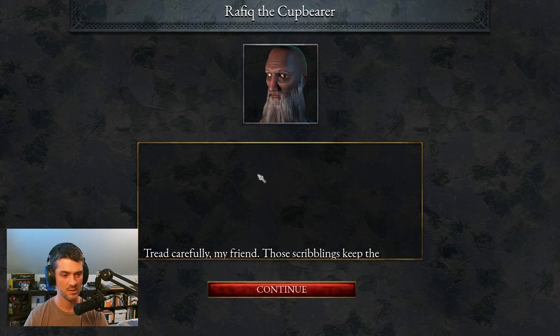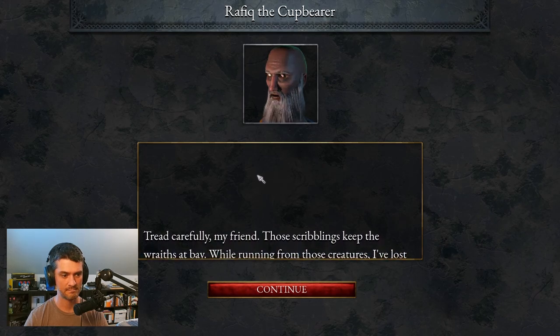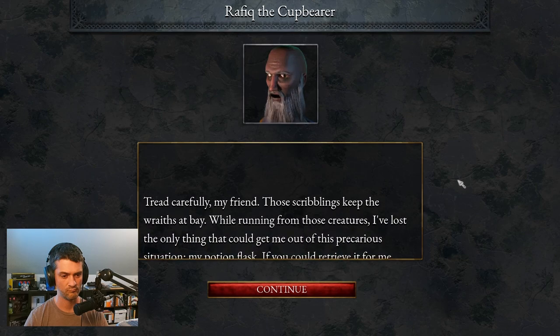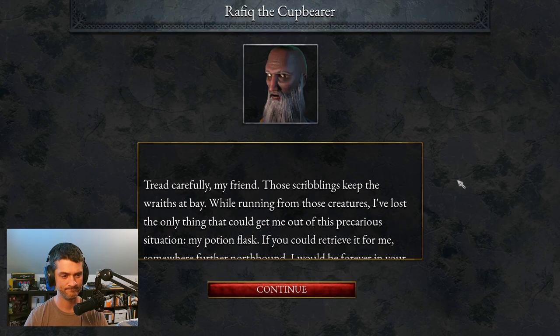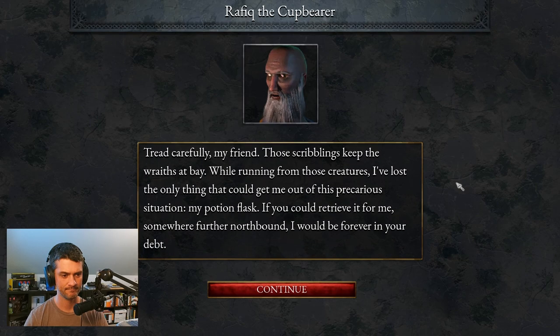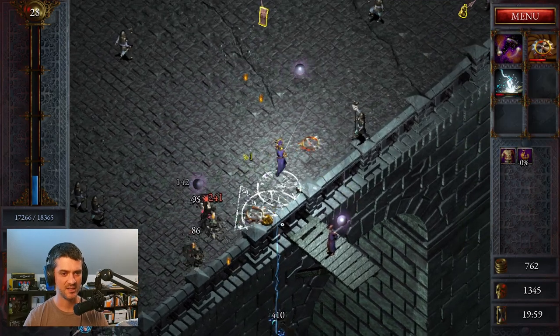He says: 'Tread carefully, my friend. Those scribblings keep the wraiths at bay. While running from those creatures, I have lost the only thing that could get me out of this precarious situation — my potion flask. If you could retrieve it for me somewhere further northbound, I would be forever in your debt.' Once the story is finished, he's going to tell you where to find his potion belt.